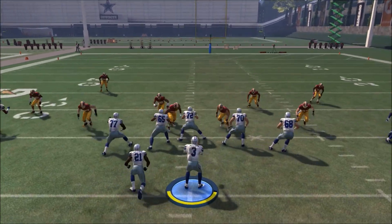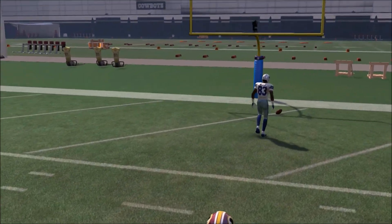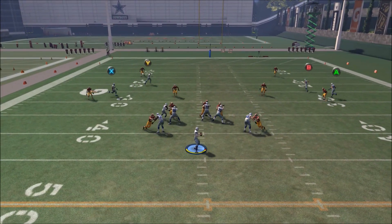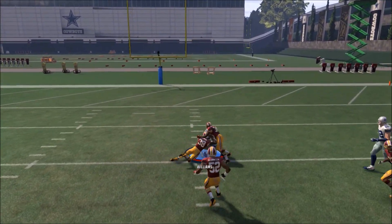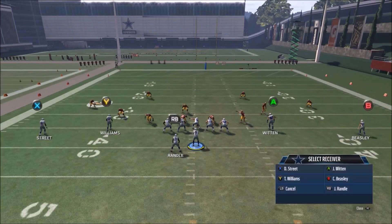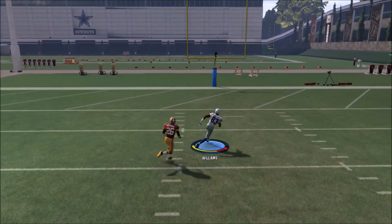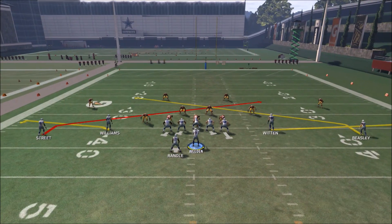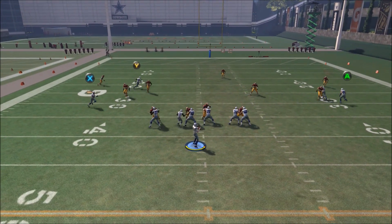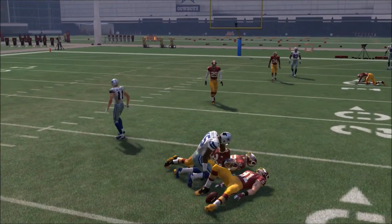The last play out of this formation is PA Reid, also in the audibles. You come to the line in Saints Mesh Wheel and audible to this. We have a skinny post in the slot — I love the skinny post on the outside, but it's even better in the slot. We block the running back and put the left outside receiver on a little in-route, giving us a high-low concept on the left side. We also have a crossing dig route from Beasley on the right. The wheel route to the tight end doesn't always beat man coverage, so be careful not to force that throw when it's not there.